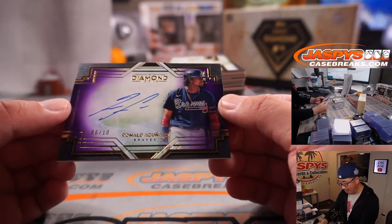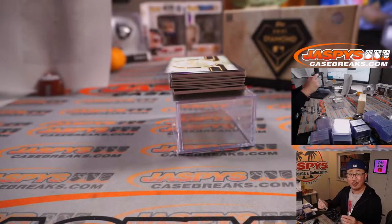Six out of 10 — Ronald Acuna Jr. Gary Gordon in the Braves.